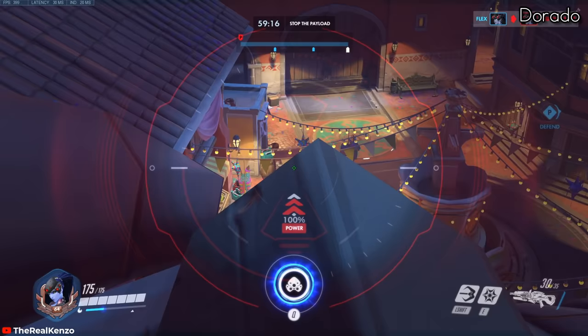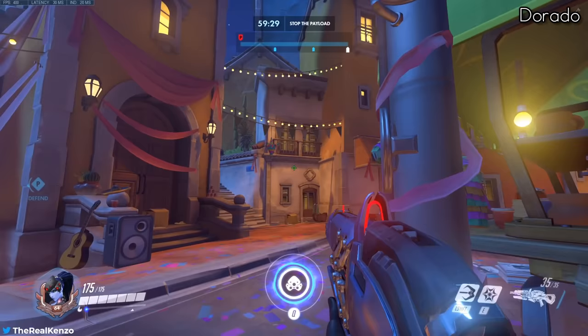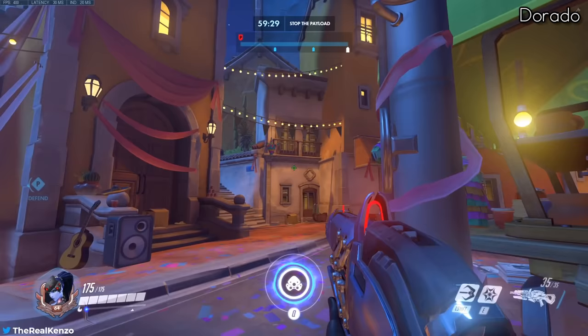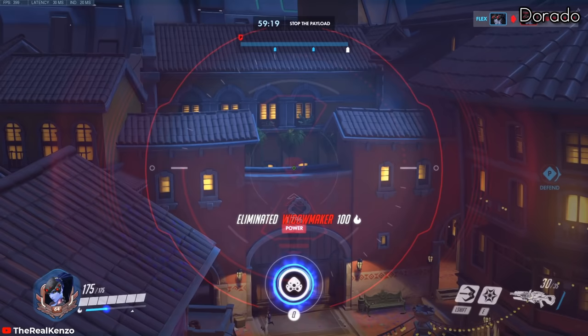Next up is Dorado. First up we've got an insane spot for attackers on first point which I'm surprised I haven't seen anyone use yet. You want to position yourself onto the speaker by the stairs, then hook up onto the edge of the building and release. Then try to land on top of the tiles and you'll get this insane view over the entire first point.